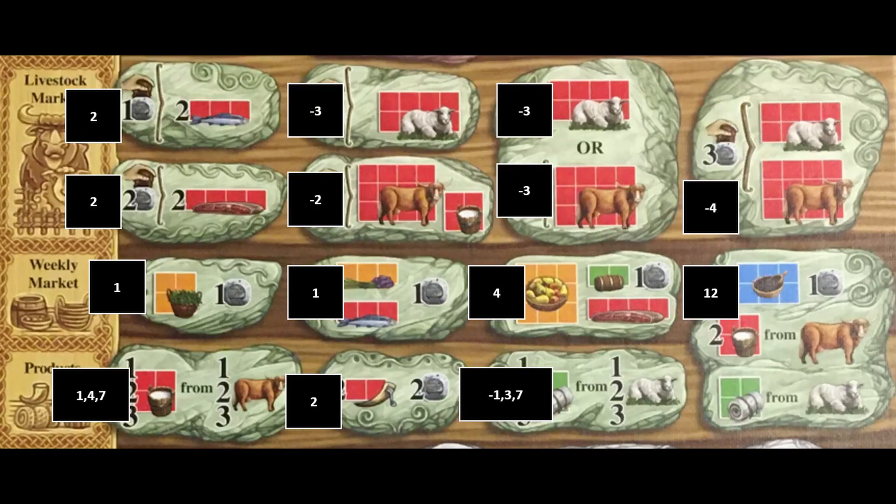By numbers alone, the most efficient livestock action is the two action three silver for a cow and milk. The fourth column livestock action is the most efficient way to get both a sheep and cow. Although initially negative, long-term breeding and upgrading will make livestock very profitable. For instance, a cow is worth three points as is, but after an upgrade will be worth 12 points. Consider also that having sheep or cows allows you access to milk or wool produce spaces which have high net gain that doesn't require dice rolls.